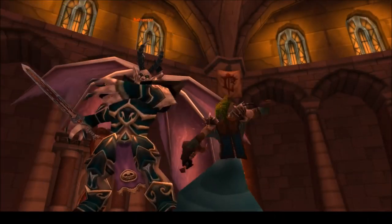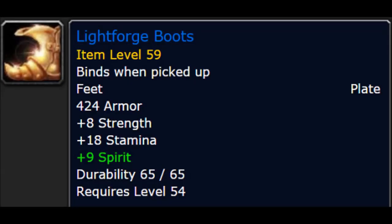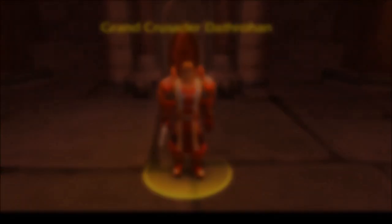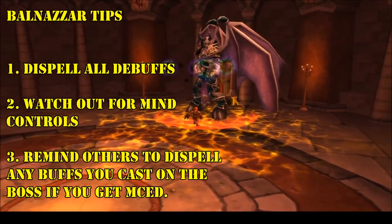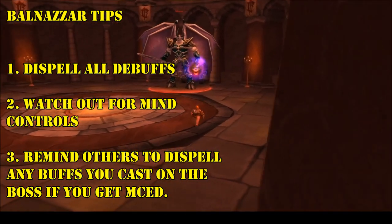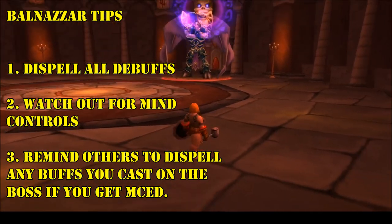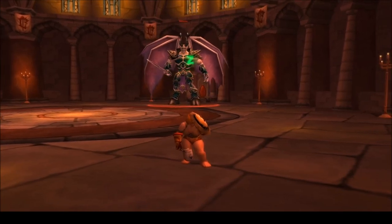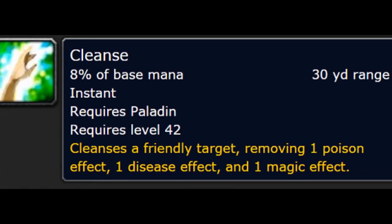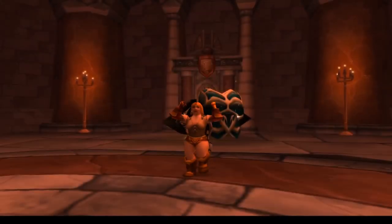Continue through the Bastion until the final boss. Balnazzar drops the Boots to the Lightforge set, and he's a tricky boss to be sure. His fight starts off as a simple tank and spank against Grand Crusader Dathrahan, but at around 50% HP he turns into his true Dreadlord form, complete with mind controls, fears, and sleeps. As a Paladin, cleanse any and every debuff that comes up and do your best not to die, especially if you're healing. When he falls, pray to RNG Jesus for your boots. Then head over to the Undead side.